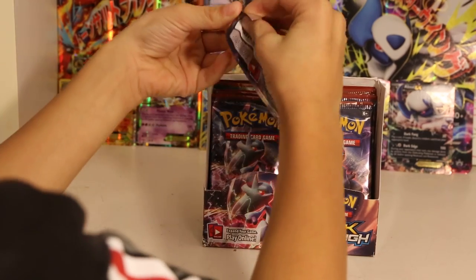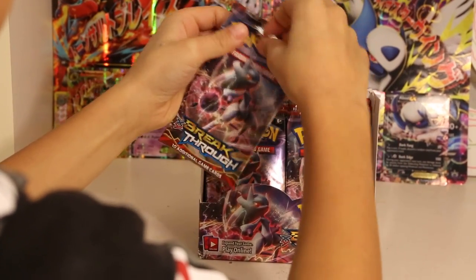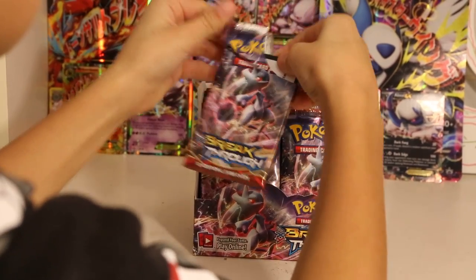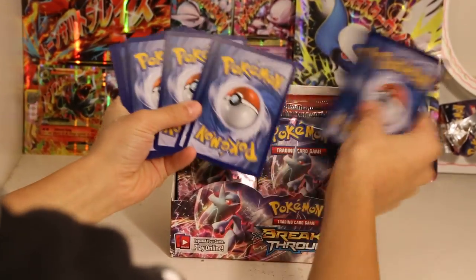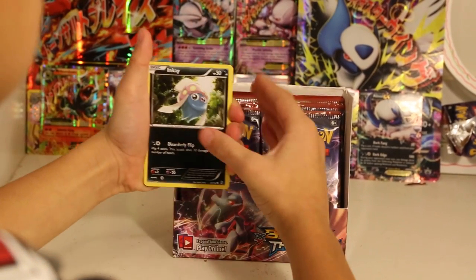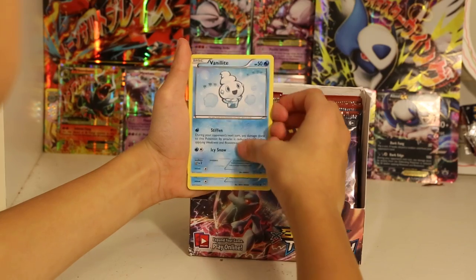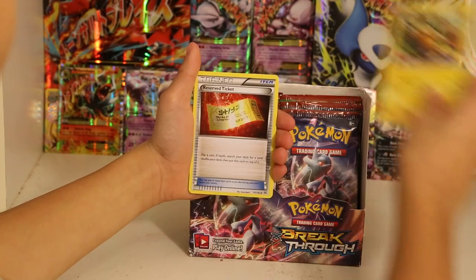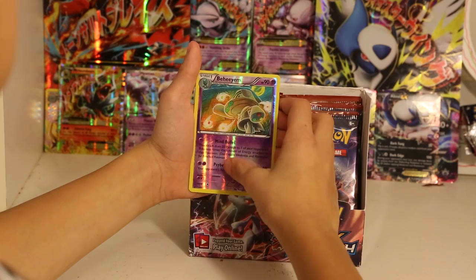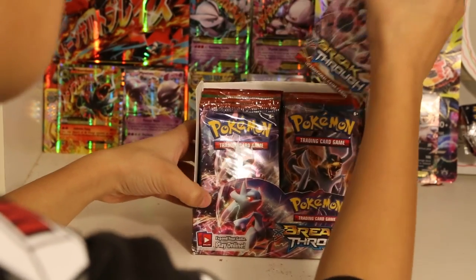First off we have a Mega Mewtwo Hawaii pack art. Now we're back to the really hard packs. I like just shredding the packs open because that seems to be the easiest way for me. This pack starts off with an Inkay, Pancham, Pansear, Vanillite, Pampour — there's like a billion monkeys in this set, it's really annoying — Dene, Reserve Ticket, First Hall of Behem, and the rare in the pack is Braviary non-holo rare. I think we got the reverse rare version of that too in one of the other videos.